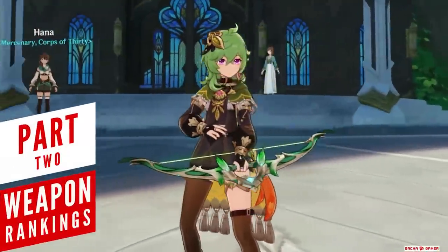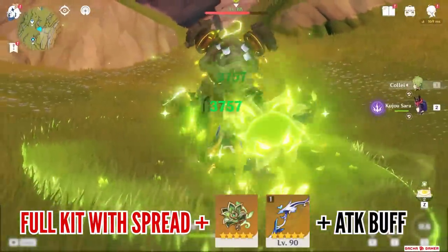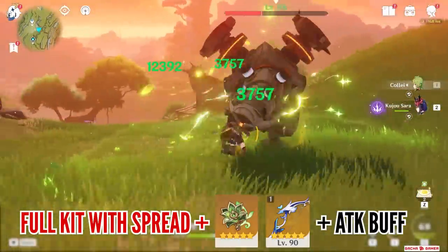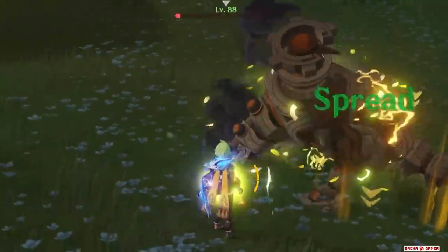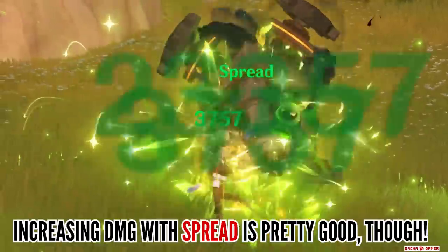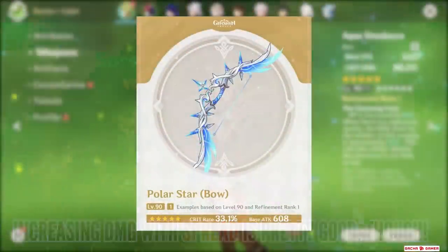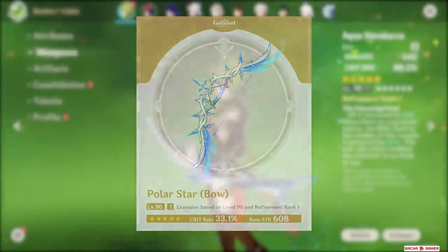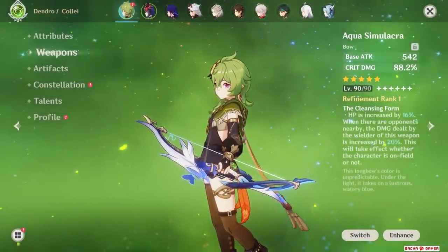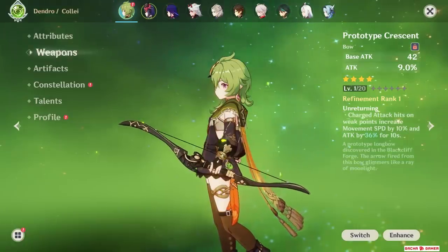Let's talk about Collei's weapon choices. She doesn't offer a lot of damage since her multipliers are really low, so focusing on weapons that maximize her damage should only be treated as an option if you want to squeeze out every drop. If you do want to maximize her damage, her best 5-star option would be Polar Star, followed by Aqua Simulacra. For 4-star options, assuming they are all fully refined, Moon's Moon, Stringless, and Prototype Crescent are your best bet.